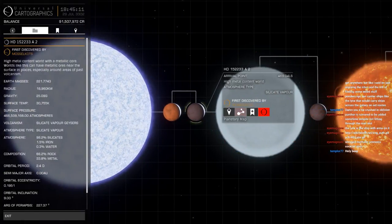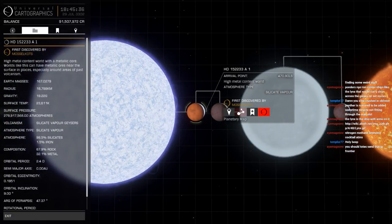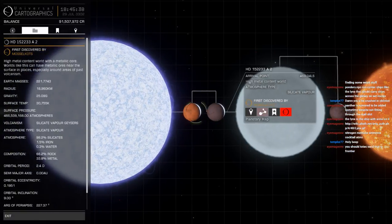Then you've got its buddy, A2 — 466 million atmospheres, 30,000 Kelvin. Again, 1.5% iron. A little bit of water in there. [Laughter] A little bit of water — so with this one, at least it's a dry heat. This one has the humidity.